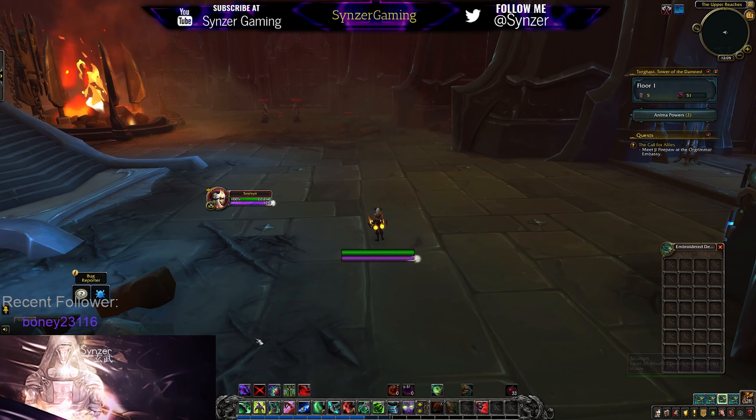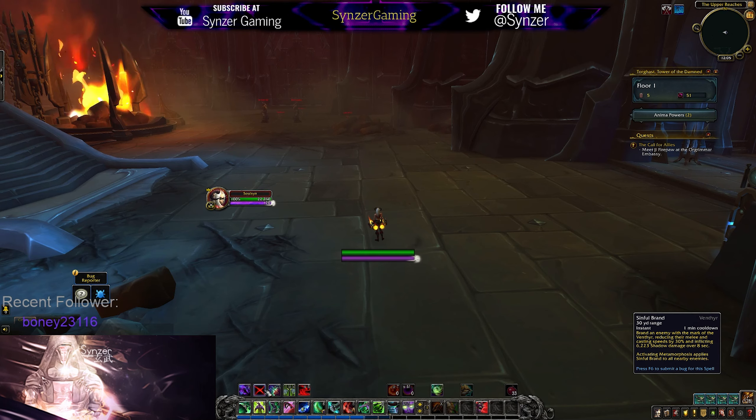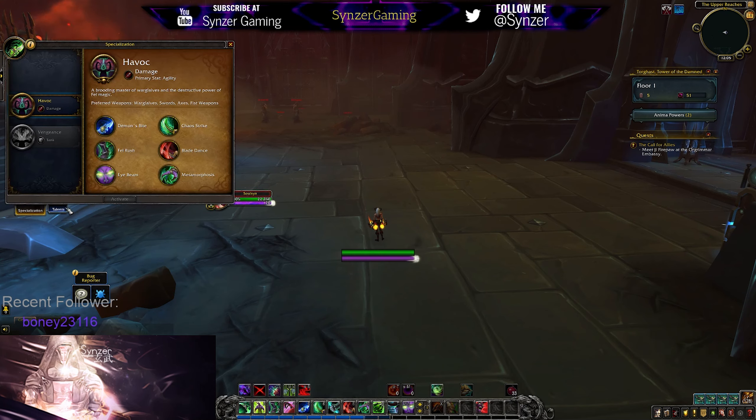So the Demon Hunter Venthyr ability is called Sinful Brand and it has a 30 yard range with a 1 minute cooldown. It basically marks the enemy, reducing their melee and casting speed by 30%, and then it does a pretty high amount of shadow damage over 8 seconds. Another cool thing about this ability is activating Metamorphosis will apply Sinful Brand to all enemies, and when you do that, it doesn't actually use the cooldown.